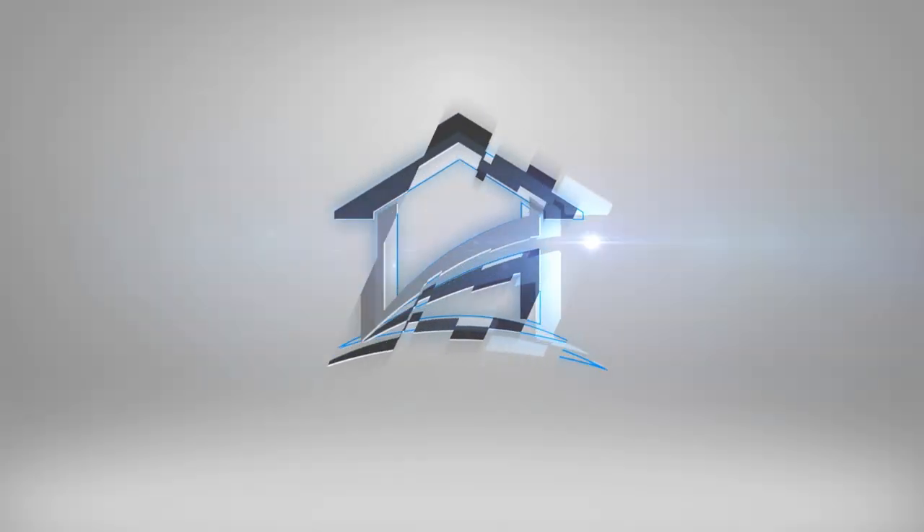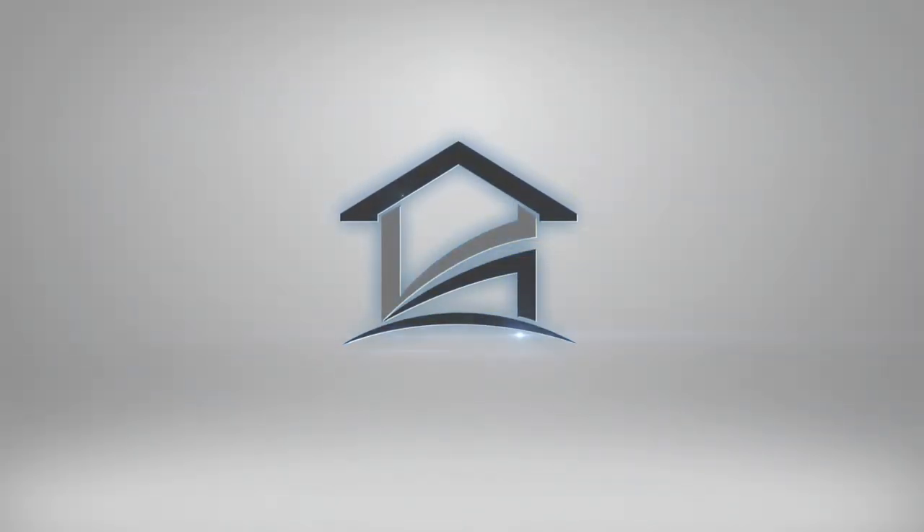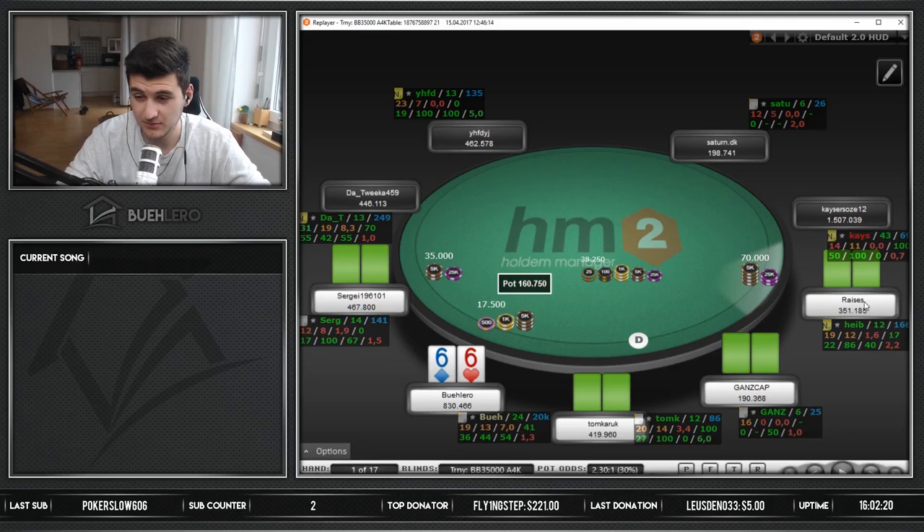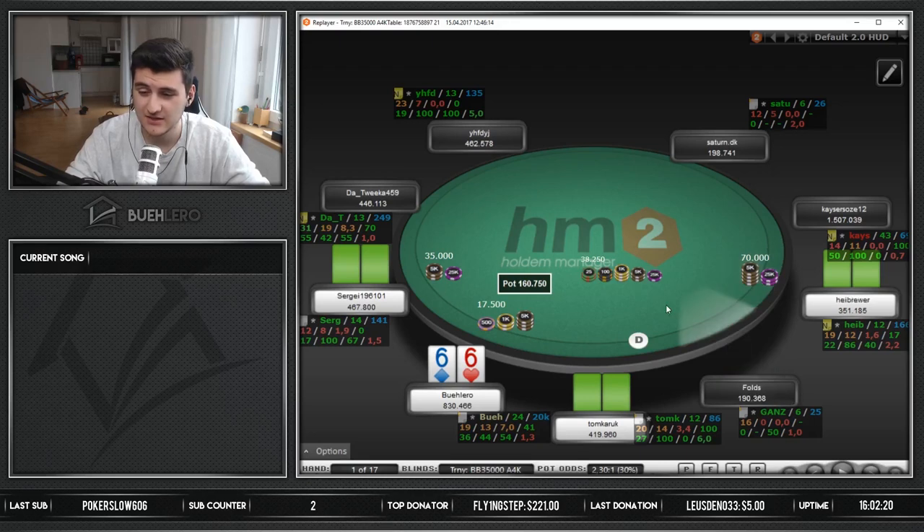Hey guys, today we have some strategy content. We're going to review the questionable jam from yesterday's highlight in the Hot 750. This is the final table of the Hot 750 - I think it's the first of the second hand. This guy opens off 12 big blinds. He's done some race-folding before the final ten, but now it's kind of different. I think the matchup is bad because I don't think his opening range will be right in this spot.